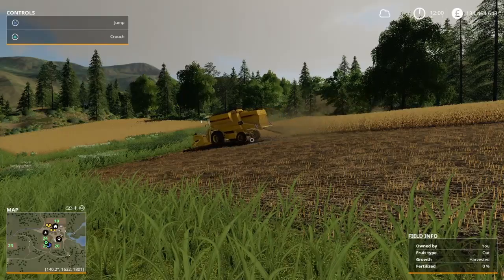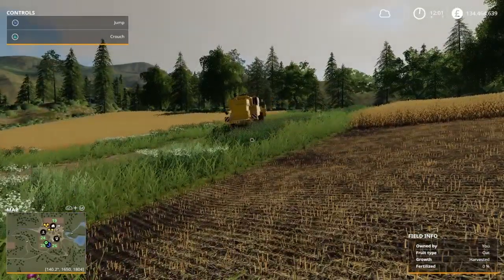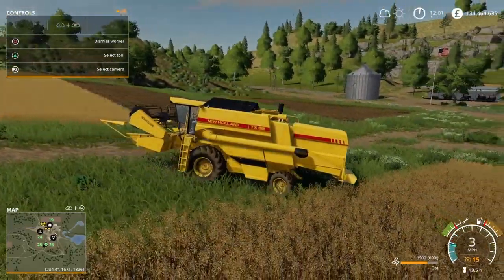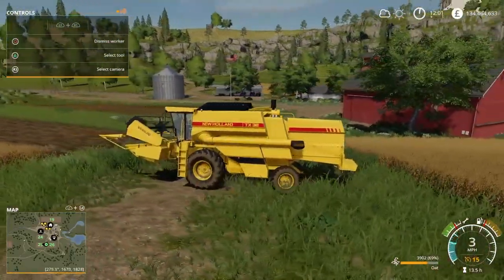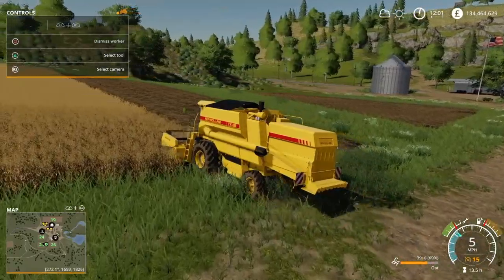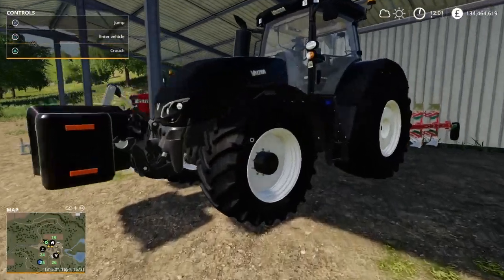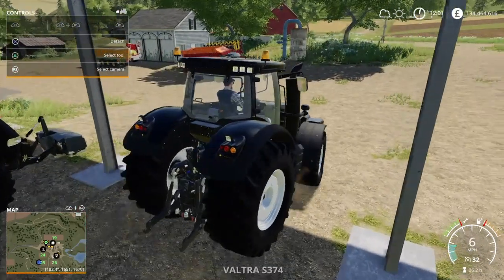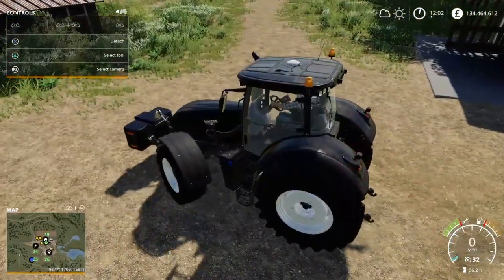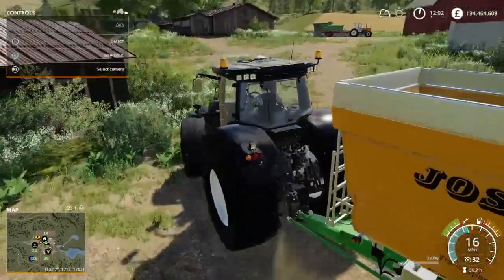Here we are back at the farmhouse - there's harvesting going on. Let's jump into the combine and see what the level is. We are at 69 percent full. Shall I attempt to empty that whilst it's still going? I think you can do that. Let's grab the tractor and the yellow trailer and attempt to empty the combine on the go. I'm not sure if this will work because it depends whether the pipe on the combine will actually reach over the trailer - we're about to find out. This might end in complete and utter disaster.